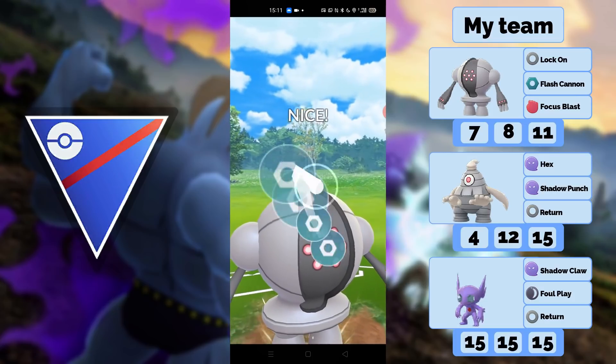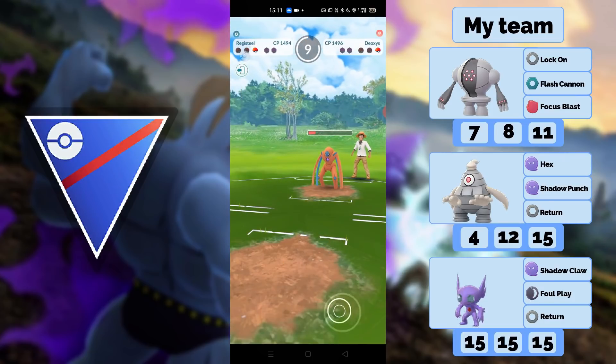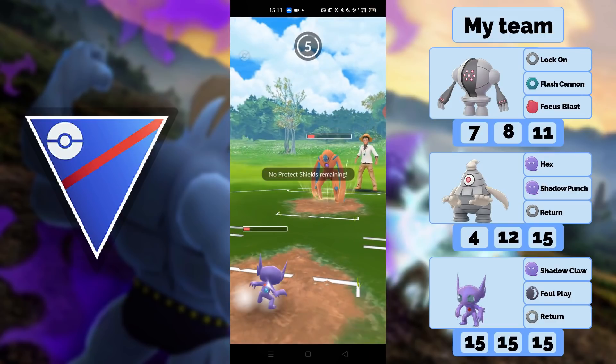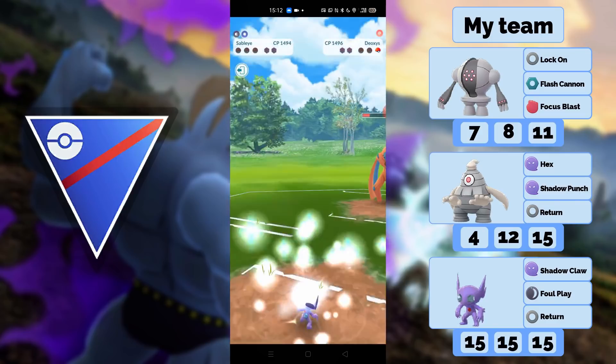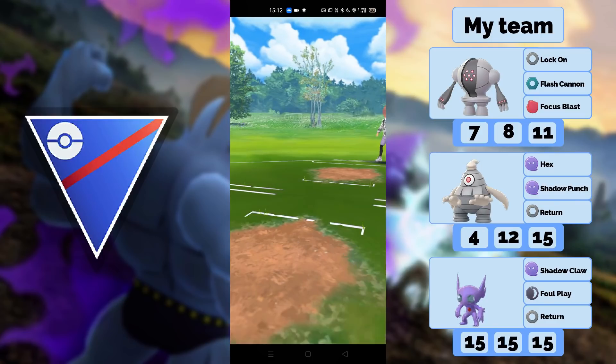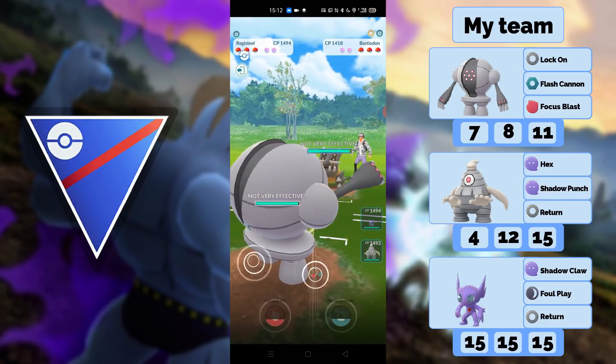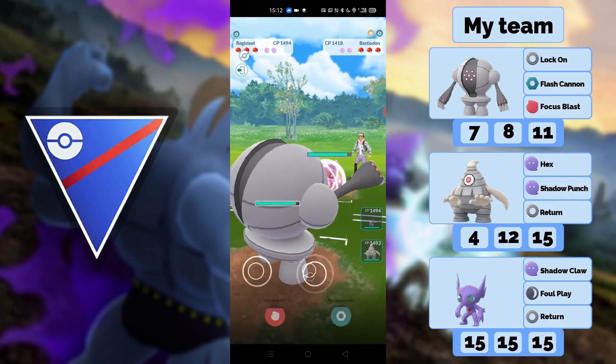He still has a shield and can farm me down now — I'm one move away from my own. What are the chances that he switches into Mandibuzz not even on my move but on Registeel's move that I just wanted to throw? Like a crazy good play from my opponent. It's so unlikely, but good play there.